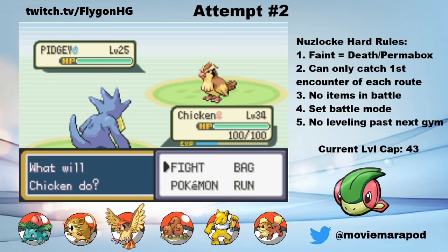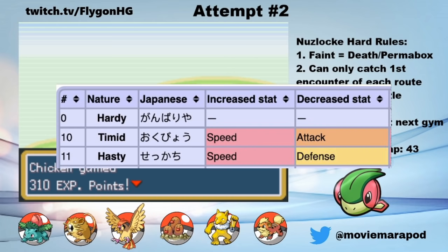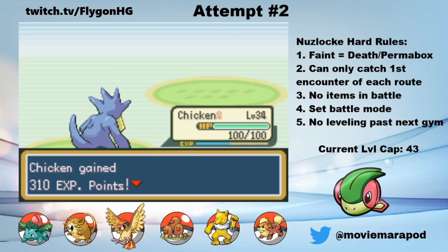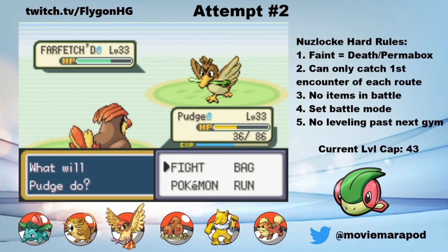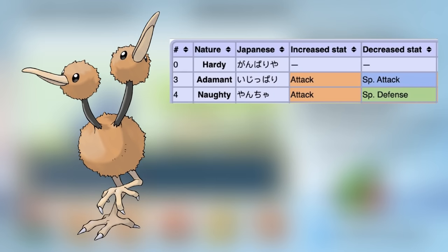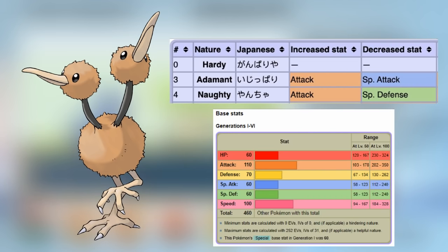At some point during this grind, I come to the realization that Pudge is weak as all hell. He has a timid nature, which means his physical Normal and Flying attacks are weakened. And on top of that, Pidgeotto and Pidgeot are just naturally pretty weak — they don't even learn Drill Peck. Just look at how little damage he does to this Farfetch'd. So Pudge gets the hard boot, and I train up Bill and Ted to replace him. Unlike Pudge, Bill and Ted have an adamant nature, so they get plus attack, and on top of that, Dodrio has significantly more natural attack.